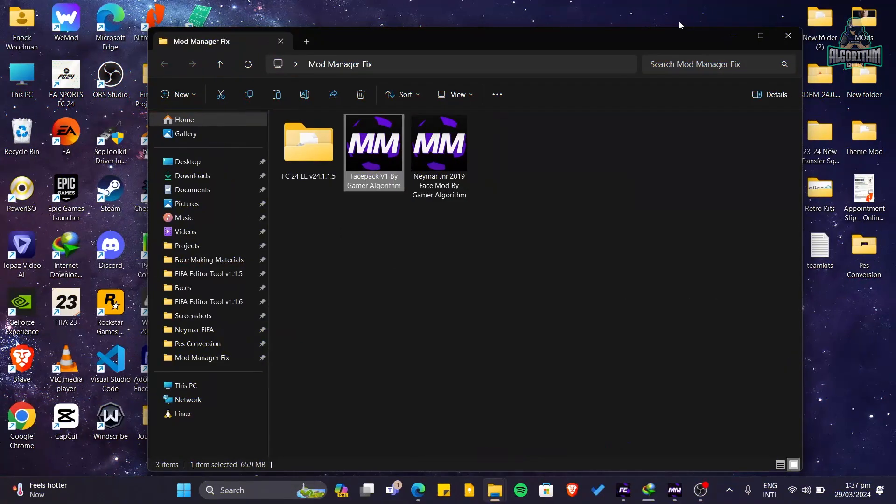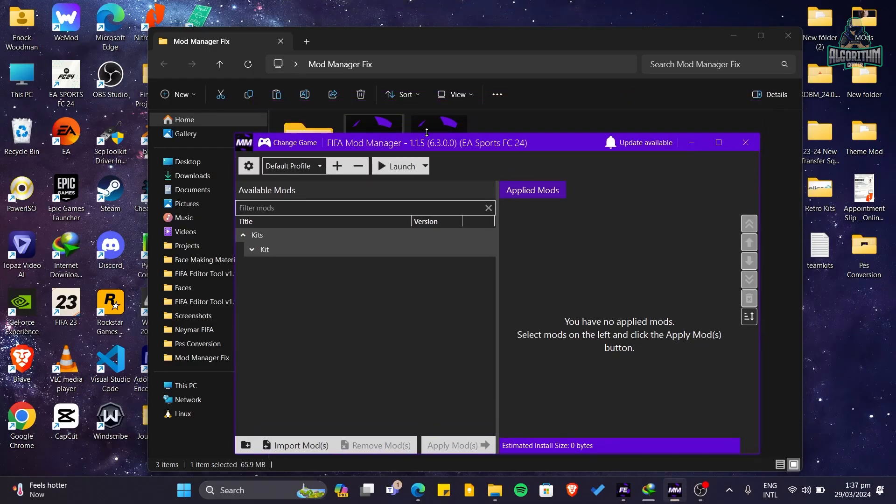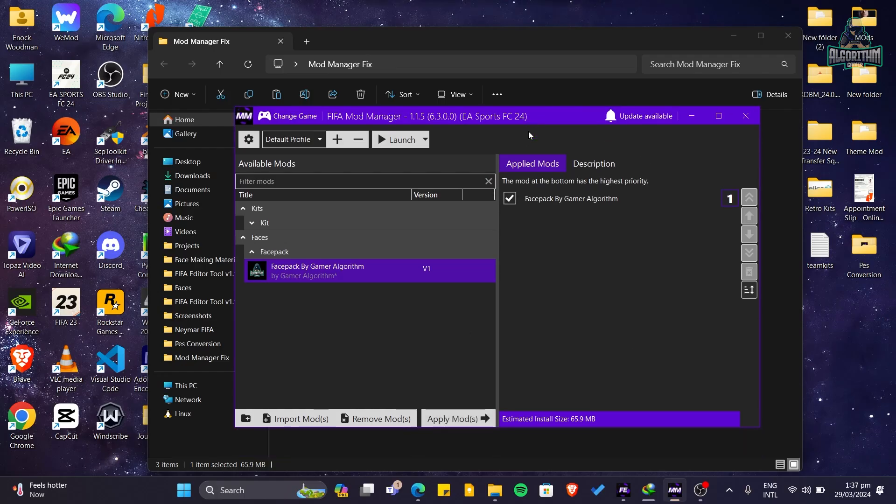Hi guys, welcome back. Today I'm going to show you how you can fix the mod manager not loading the mods after the latest title update by EA. Diving right into the video, I will try and install some mods that won't work even though I have the FIFA mod arguments in place in my EA app or Steam.